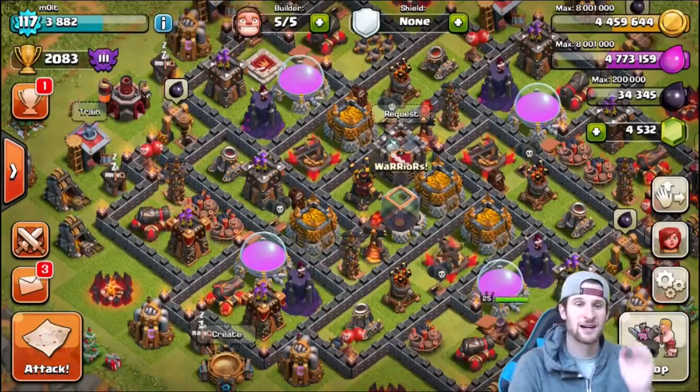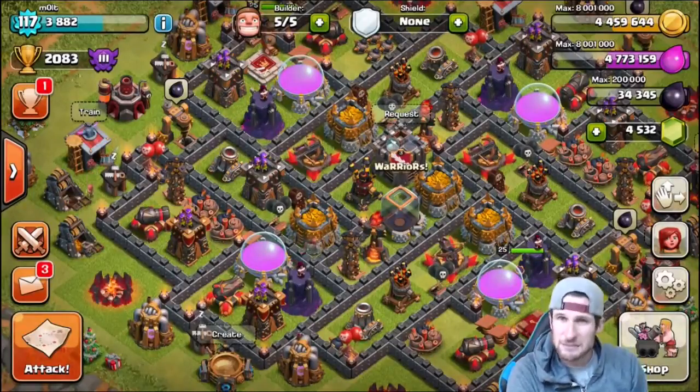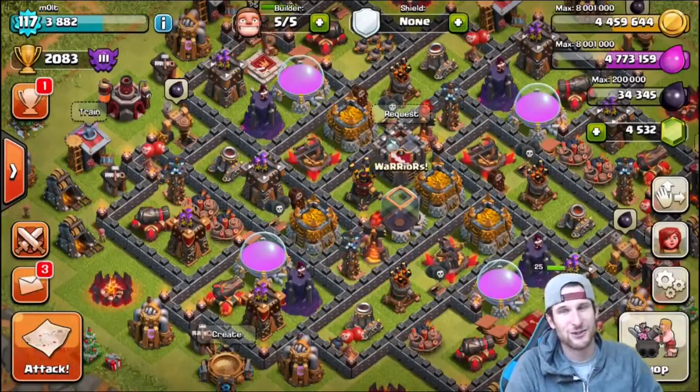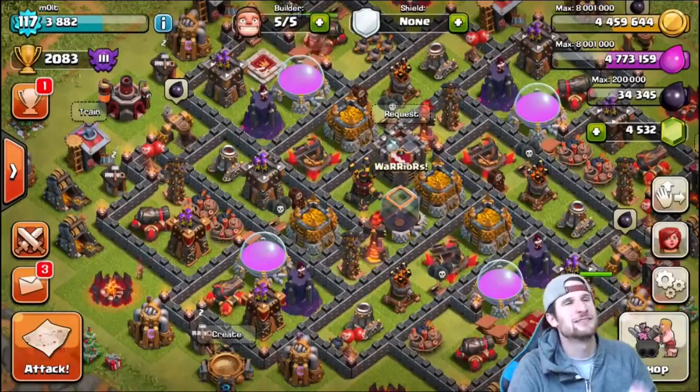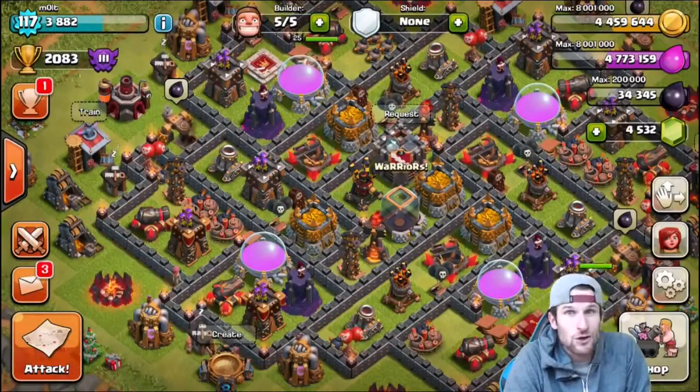I'm going to go to my replays. This one was hilarious. We got four Lava Hounds, the rest minions, three heal spells, two rage spells, and we absolutely crush some rushers. They're getting crushed — that's all there is to it.